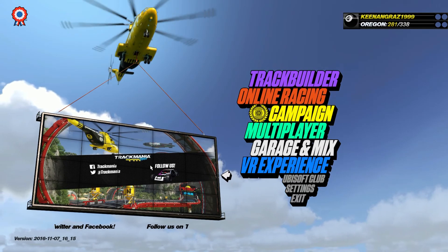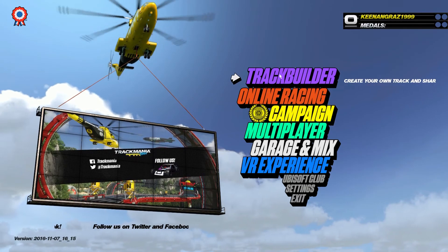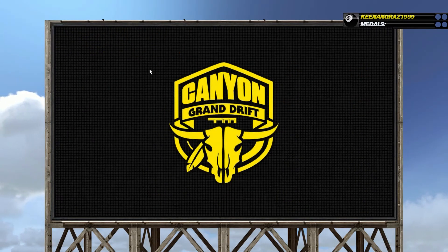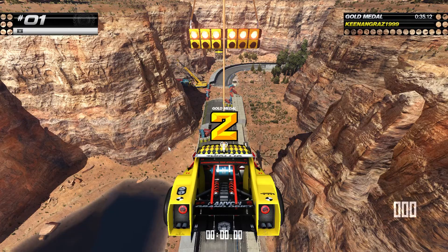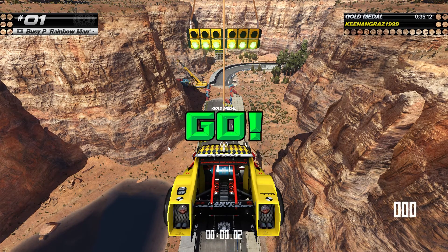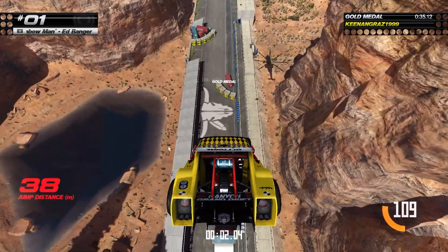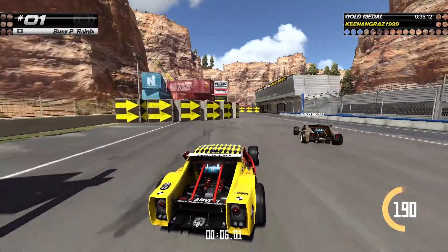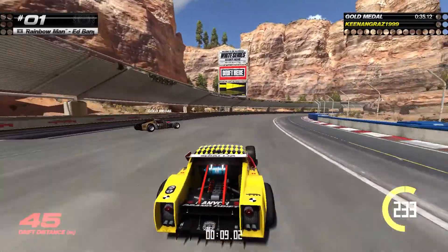Trackmania Turbo looks super clean with a sleekly designed menu screen and a style of its own. This game feels like a fully fledged experience compared to Trackmania Nations Forever. The graphics here are amazing, with an all new lighting system and landscape surrounding each of the tracks being unique to each race type, and the cars are distinctly designed based on how each of them handles.